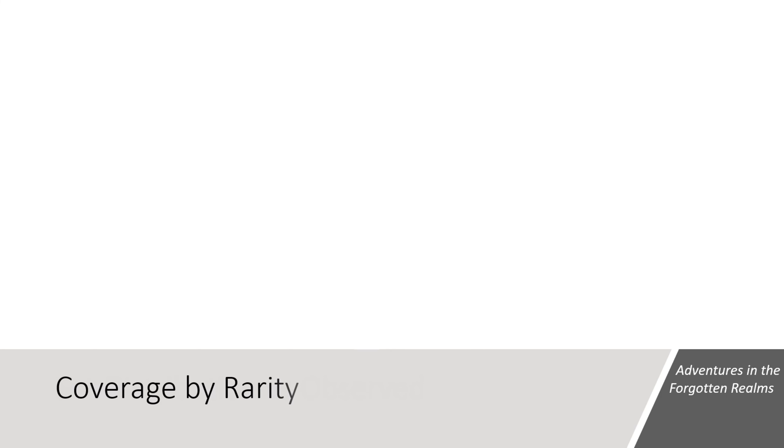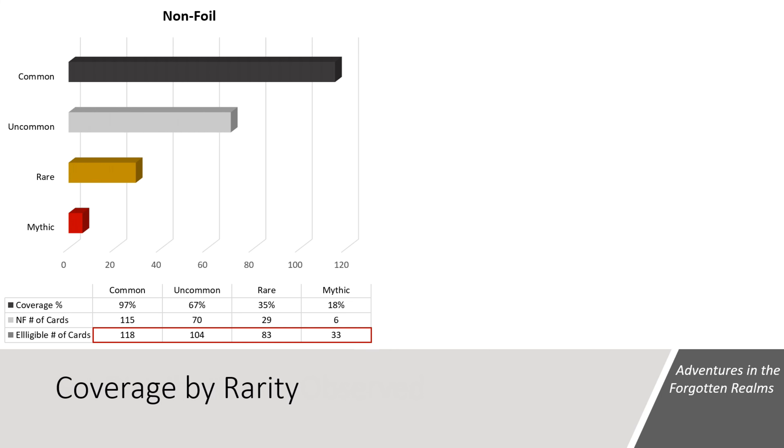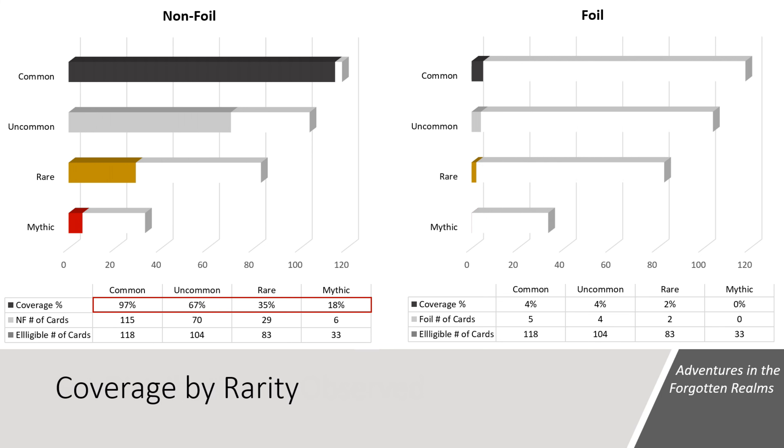From a coverage perspective, we saw 240 unique non-foil cards, which accounts for 67% of the cards we were eligible to see. In the blue, black, and green categories, we saw 79% of all the cards in the set. In the foil space, we only covered about 3% of the set, which is about average for a draft booster box from 2021. In the draft booster box of AFR we can see 118 commons, 104 uncommons, 83 rares, and 33 mythics. In the non-foil space, we saw 97% of the commons, 67% of the uncommons, 35% of the rares, and 18% of the mythics. In the foil space, we didn't hit any mythics, but we did see 2 rares, 4 uncommons, 5 commons, and 2 basic lands.